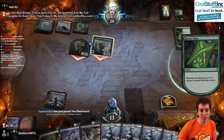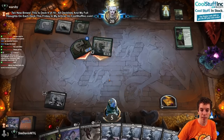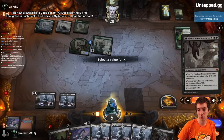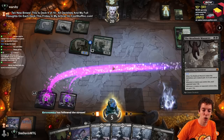Play Veil, attack, put a counter on this. That was a huge pump by them - they did not play around my Massacre. And now they're going to get wrecked. Well actually we're just dead - hold on. Never mind, we're close to dead though. Haven comes in for 5, we go to 7.